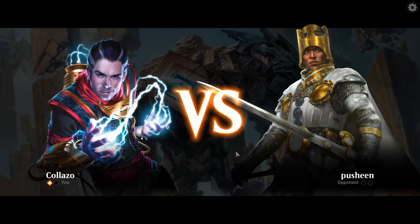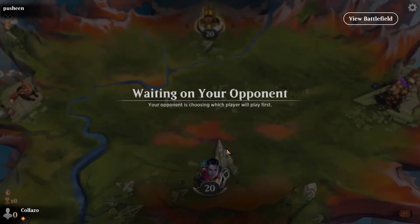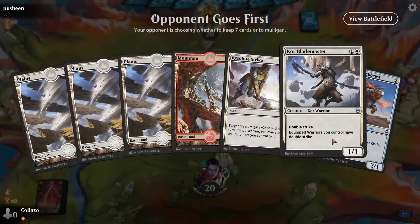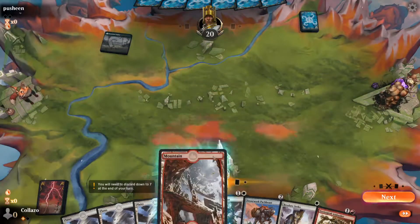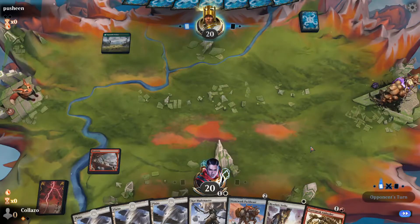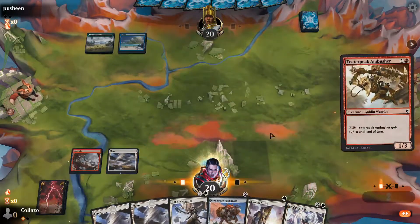Off at it again for game three. Anytime I have Blade Master I almost want to keep any hand because you can OTK very fast with Blade Master — Cliffhaven Kite Sail, Ambusher, Resolute Strike, that's a lot of damage. We'll go Ambusher.